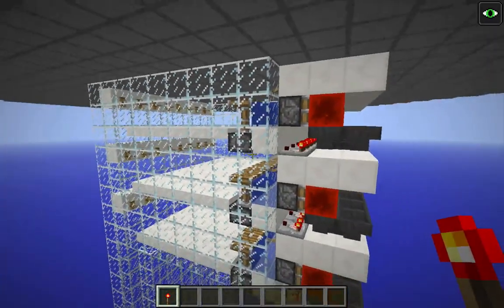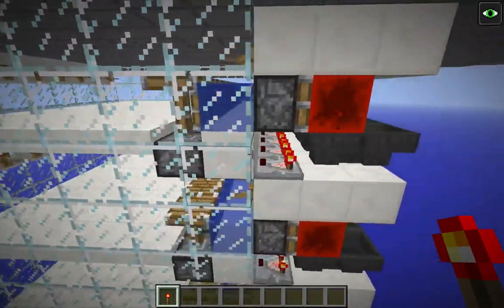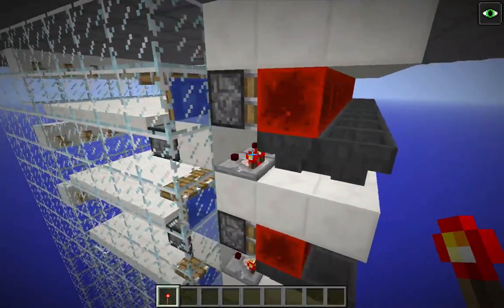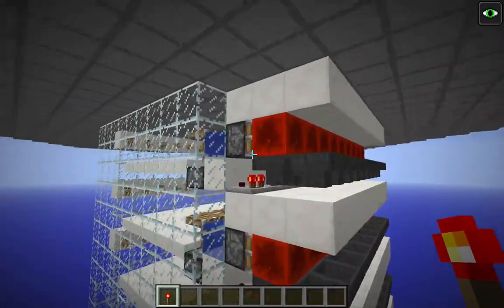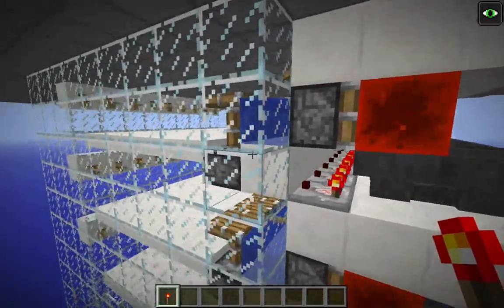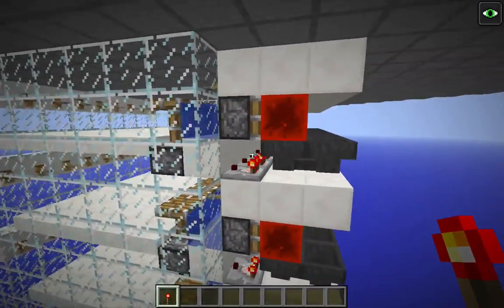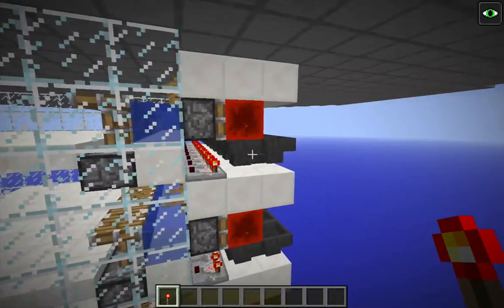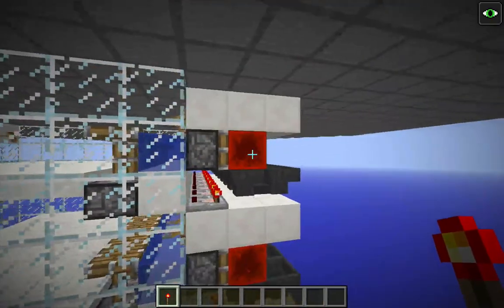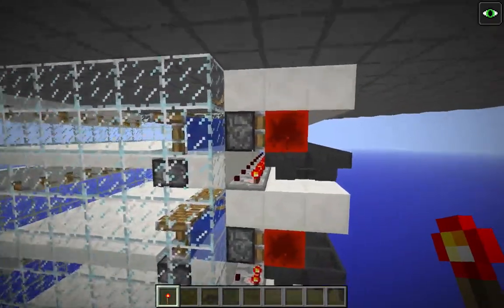The thing that really impressed me about this design was this circuit here. You'll notice that this piston is extended. This circuit has to be providing power to this piston in a way that is both tileable and stackable. That's what this block of redstone here, these two hoppers, and this comparator are all doing — in just a tiny little space. The circuit is just genius. I tried over and over again to see if I could figure out other ways to do this, but everything I tried was interfering in the stacking or tiling. Hats off to Exuma — it's really quite impressive.